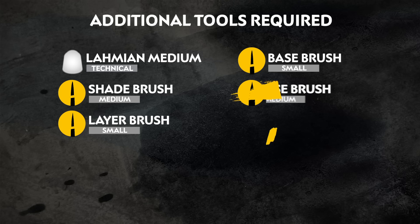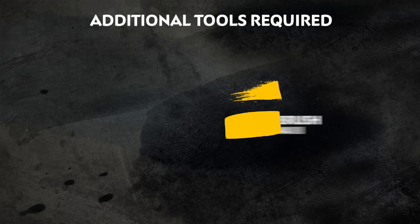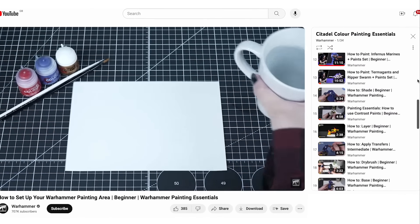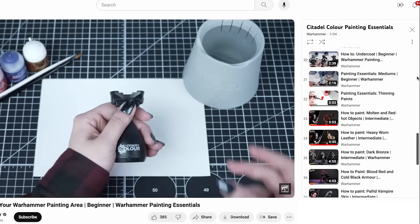Here's also a list of the additional equipment that we've used. If you're new to painting or want to brush up on your skills, you can check out the Citadel Colour Painting Essentials playlist to learn all about our paints and techniques.